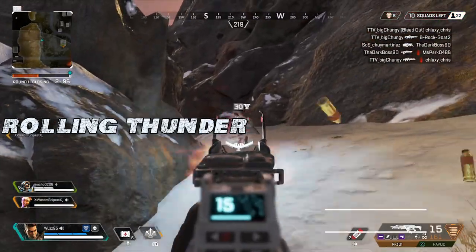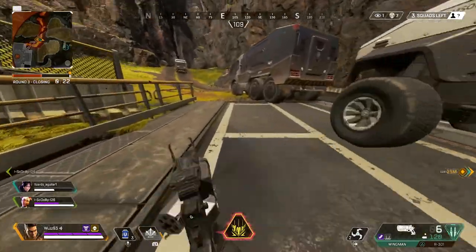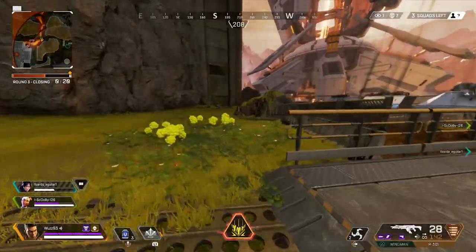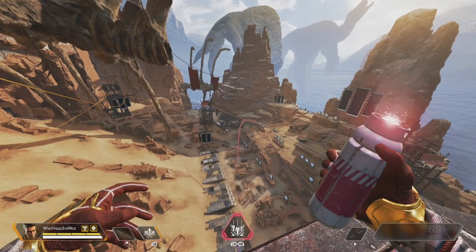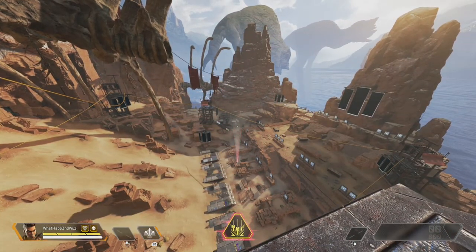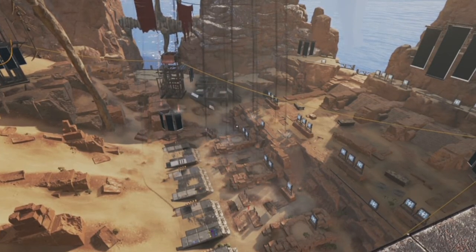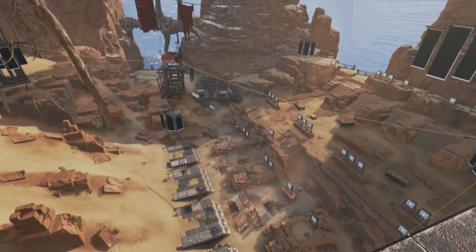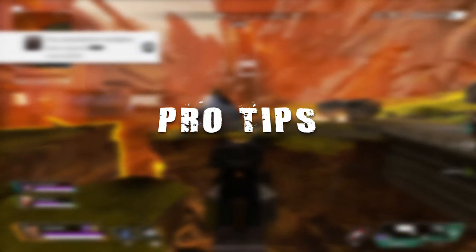Rolling Thunder — in my opinion it's not one of the best ultimates in the game, but it can be used in different ways. You can use it to push opposing teams off of high ground, zone teams trying to rotate, or force them to rotate into another team so you can third-party and clean up. When you're getting chased by a team, you can smoke yourself and throw your ultimate in front of you so the ultimate could possibly hit them as they try to catch up, or it'll slow them down and they won't push anymore. Bangalore's ultimate takes eight seconds to detonate, so you'll be long gone by the time it goes off.